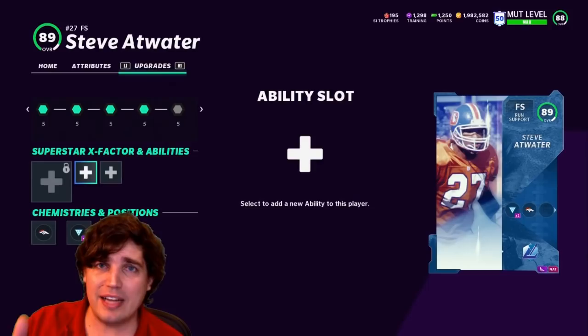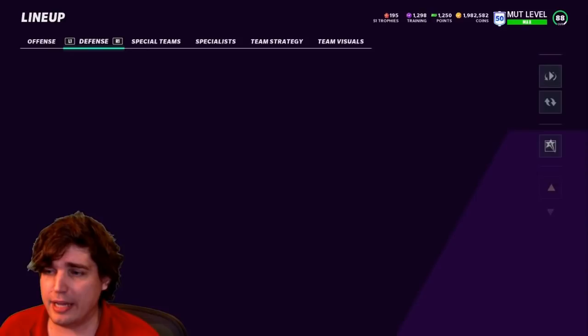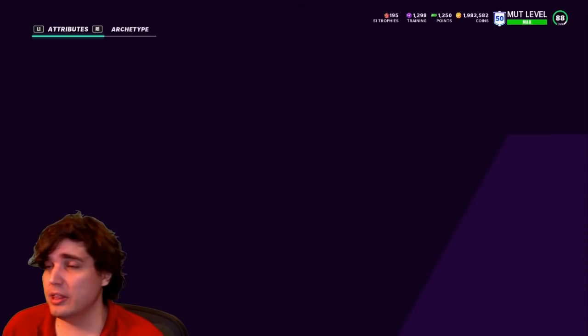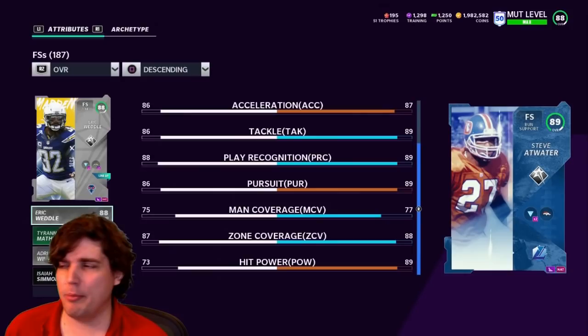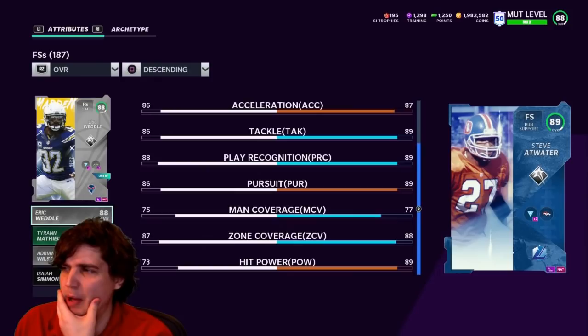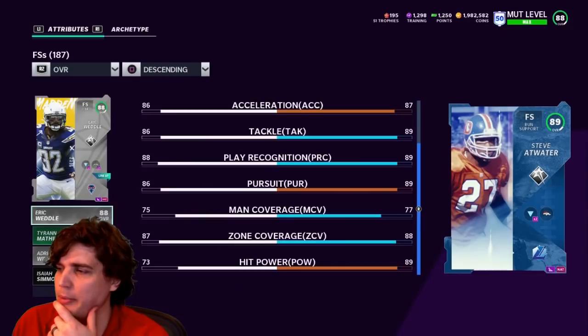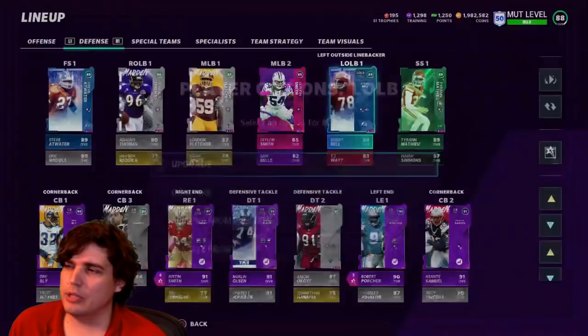Atwater is more of a hard-hitter, well-rounded balanced free safety. He played pretty well for me. There's one play in particular where the handoff got taken and he actually played his run fit really well — I was super impressed. His play recognition at 89, pursuit 89, I feel like he's really short of threshold. Maybe I should power him up because he'll get to 90 on three or four different stats and I feel like EA makes those like 90s a threshold. Tackle, play rec, pursuit, hip power — and then zone coverage I can boost if I get more lockdown chemistry.